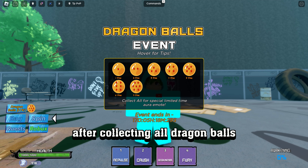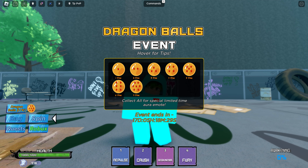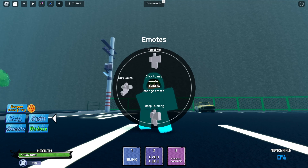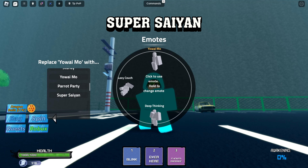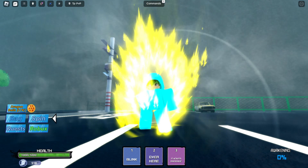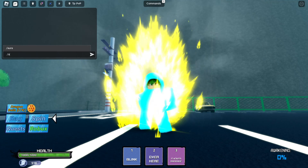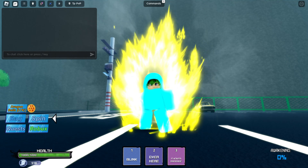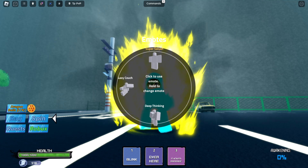After collecting all Dragon Balls, you can already unlock the Aura Emote. Open the Emote menu and select Super Scion. Use the command in the Chatbox to change color, then click the Emote again to activate it.